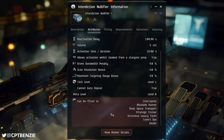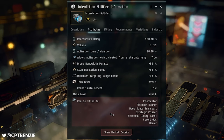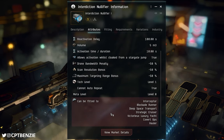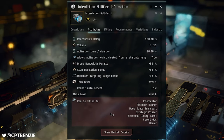Strategic Cruisers can fit these — that's the Loki, the Tengu, the Legion, and the Proteus, some of my favorite ships in the game. They can fit interdiction nullifiers if you want to try and use these to get through gate camps. You are going to have to face those negatives when fitting it, but it's absolutely vital for those ships in the right situations.